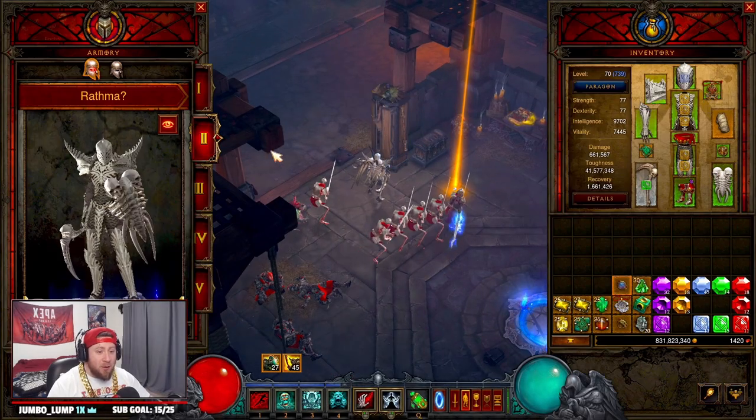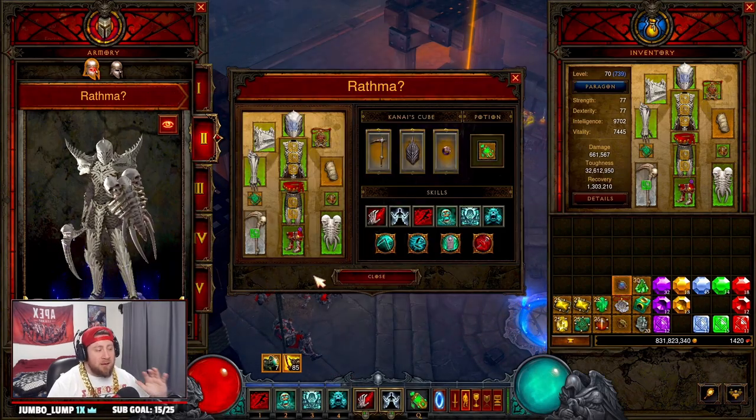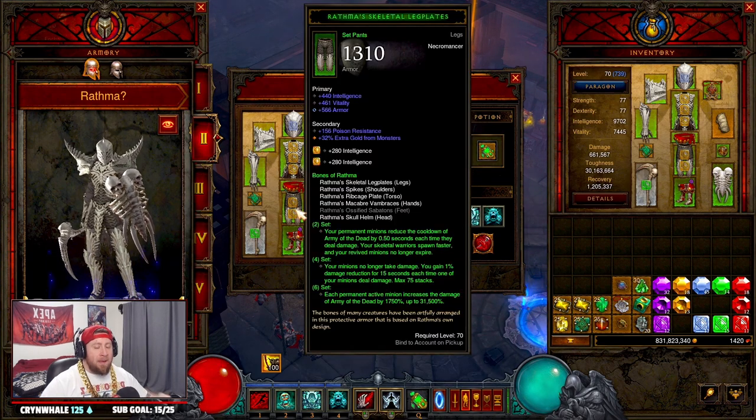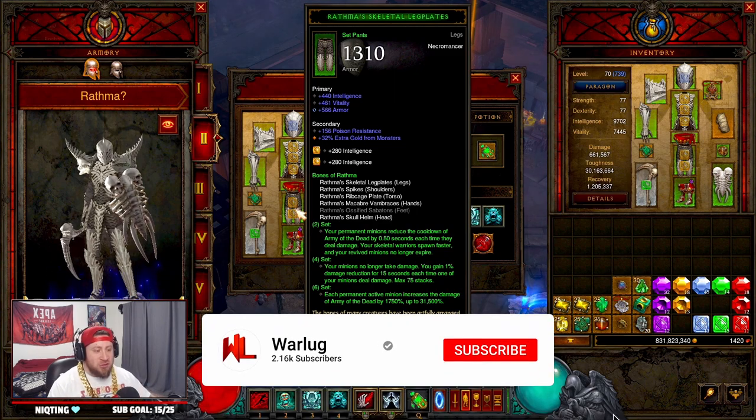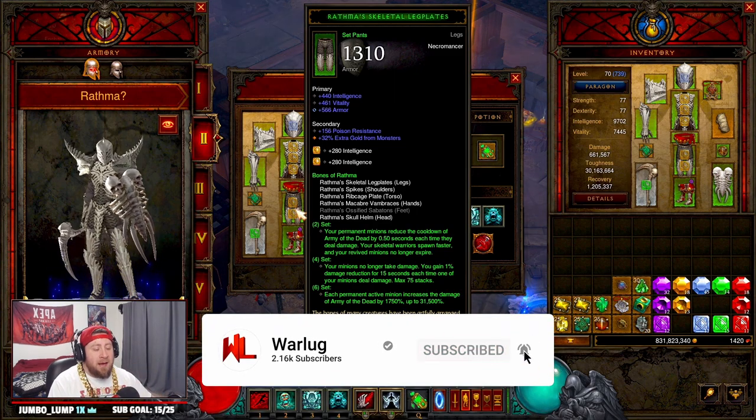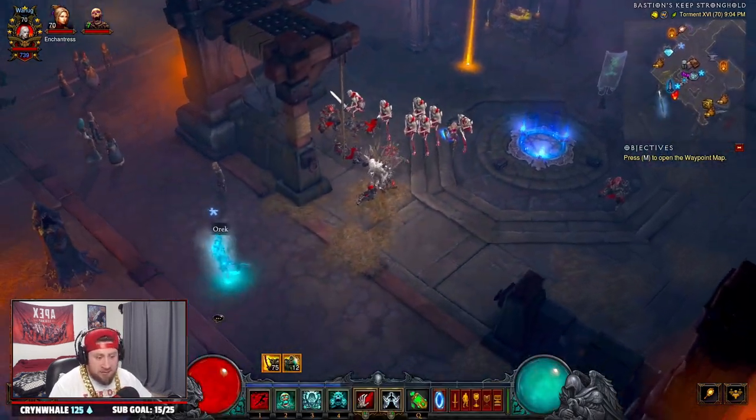What's up guys, War here. Today we're going to go over the Bones of Rathma set. Now that the PTR has had its very first patch, the build has changed. I know it's not as flashy as it was in the first couple weeks of the season with the entire army just dominating GR150s, but even after the patch update the build is really really strong, and they fixed that bug, so I wanted to showcase it here.